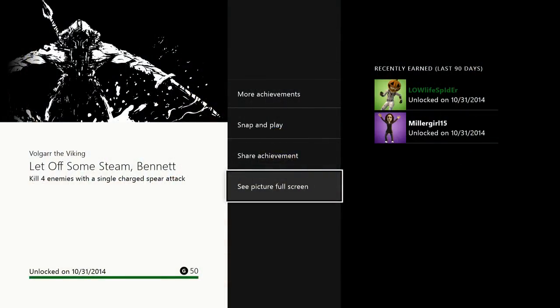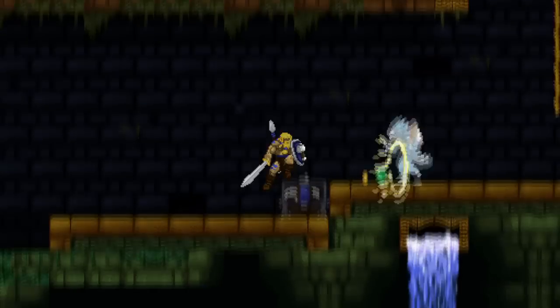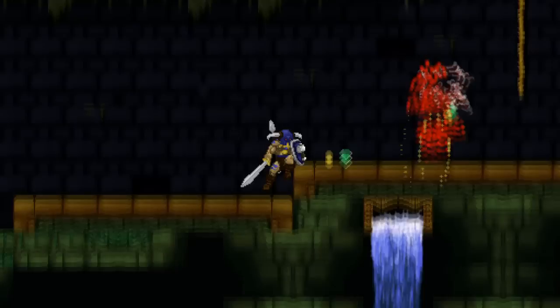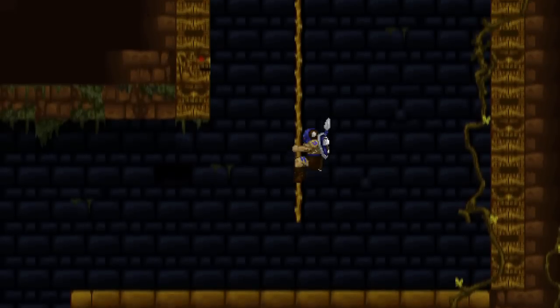'Let Off Some Steam Bennett' — kill four enemies with a single charged spear attack, 50 gamerscore. The charged spear is really helpful when you have multiple-hit enemies too, like the blue ones or the red ones, because it just takes them out — kills them in one shot.